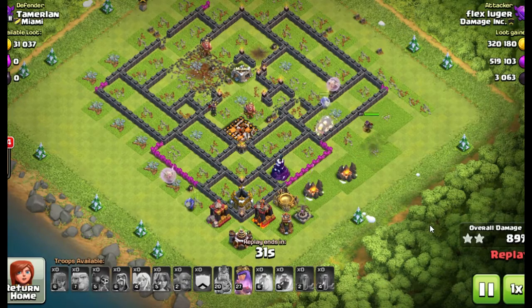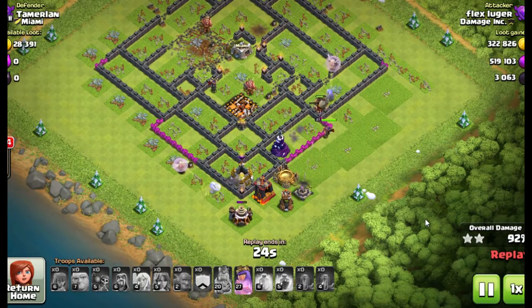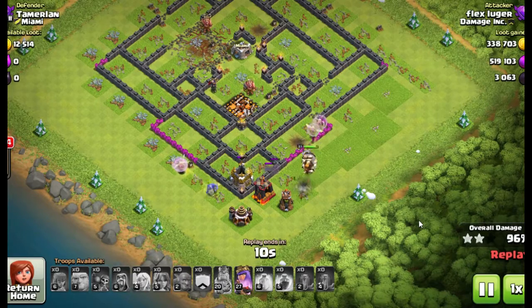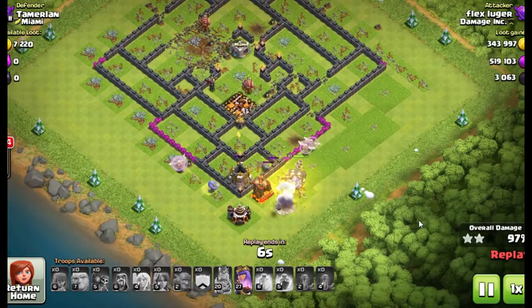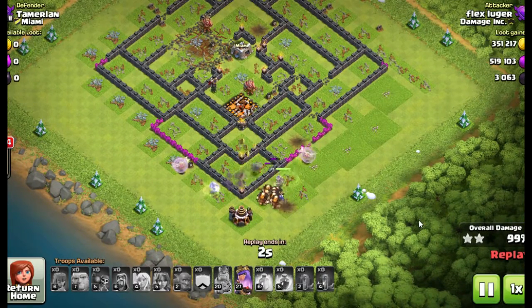There are specific bases you want to avoid. Count your tiles for the air defenses — be careful of air defenses that are back in the second set of walls with one extra tile. That means the queen will walk right in front of it and it's out of her range and out of the bowlers' range, and as soon as she walks by, they'll start picking off those healers. So be careful for that.